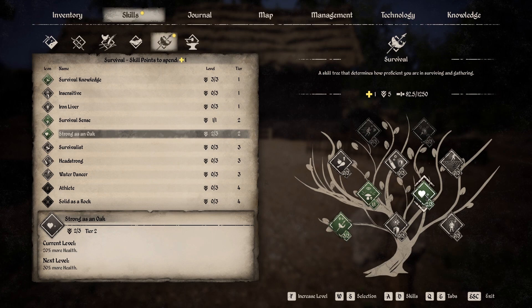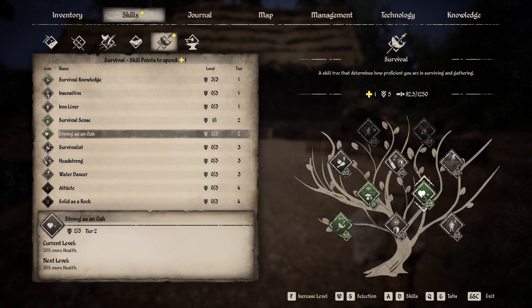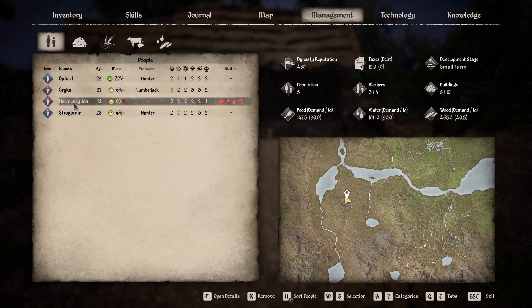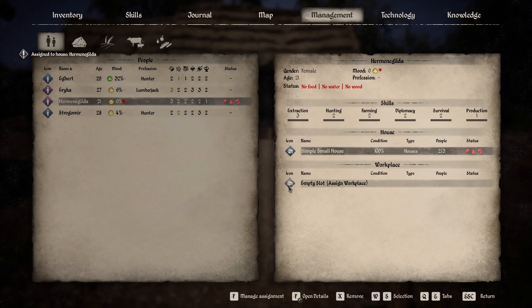We have another skill point — we were doing 'Strong as an Oak' which gives more health, which I really like. But I also like further up the tree where you lose less stamina while running. Let's finish this up and make our way up the tree. We've got a new lady — Gilda. Right now there's not much she can do; we don't have any workplaces available. She can work at the well, but we'll take care of that later once I build some structures.